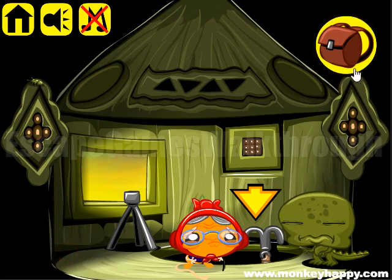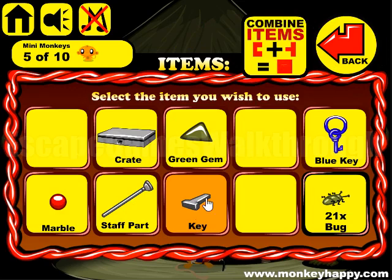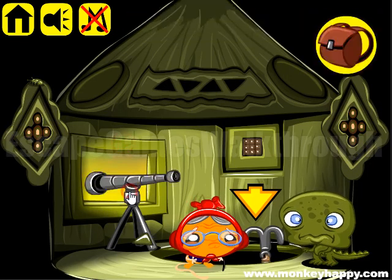Here's a red key, and the red key is to open the red chest. The grey key is to open the grey chest. Now we have a telescope, and we can put it here.